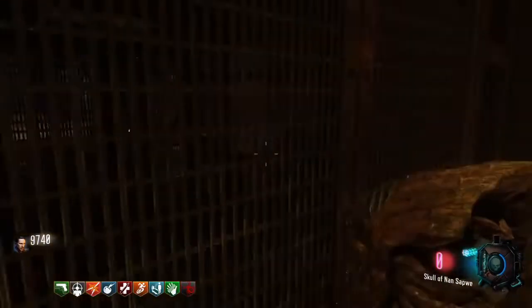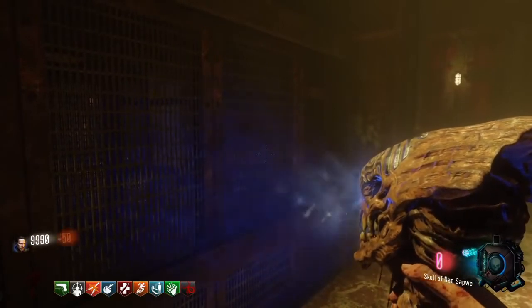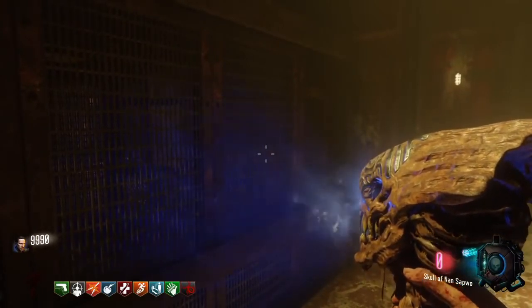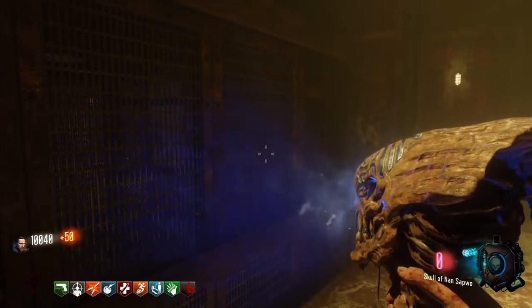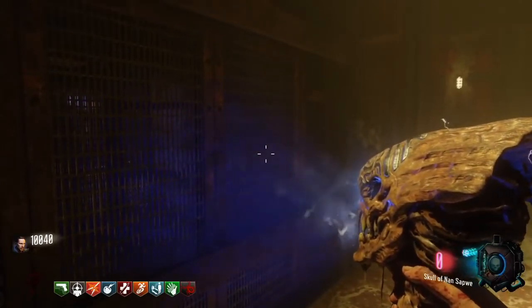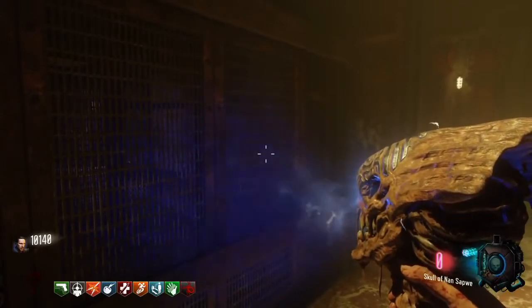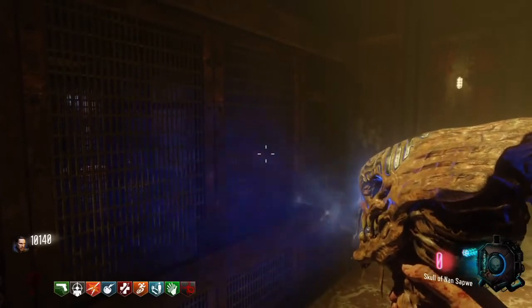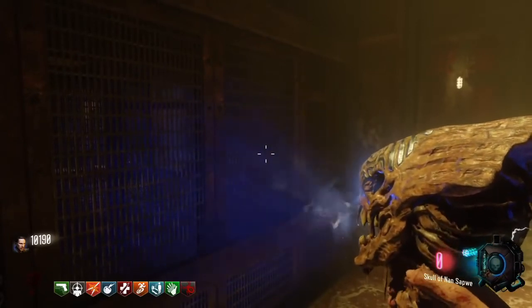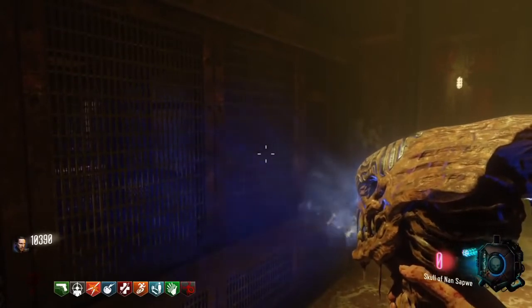Round's over — now we're going to go in here and aim at the grate. It doesn't really matter what part of the grate you aim at; it kills them about the same amount anyways. So you just sit here, get a coin or something, stick it in your controller on the trigger, and you're good to go. Make sure you leave your controller plugged in, because if it dies you're going to have a bad day.